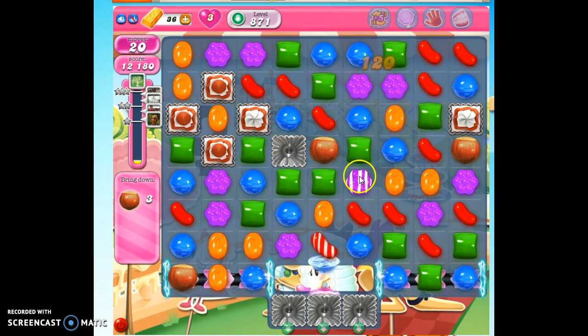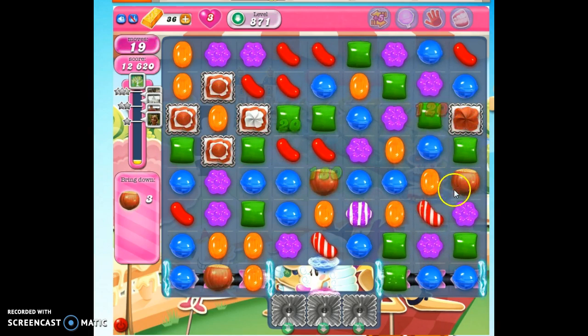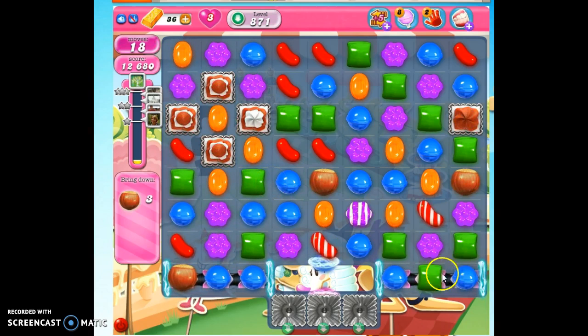Now I want to work on getting this down here. I'll be able to show you how this portal system works. This needs to drop all the way down here, and then when this opens up, it can be collected. I see the opportunity to make a color bomb, but I don't see any way to bring that to fruition, and it's irritating me. Just making the best of bad moves, getting things moved along — got to try to bring this down.